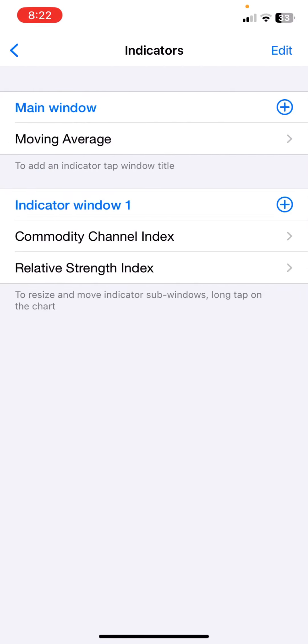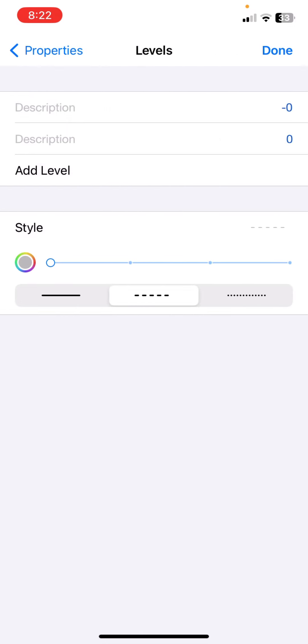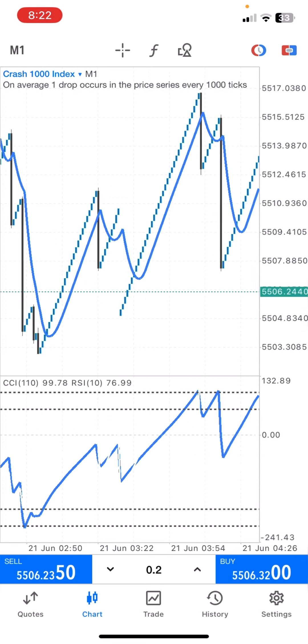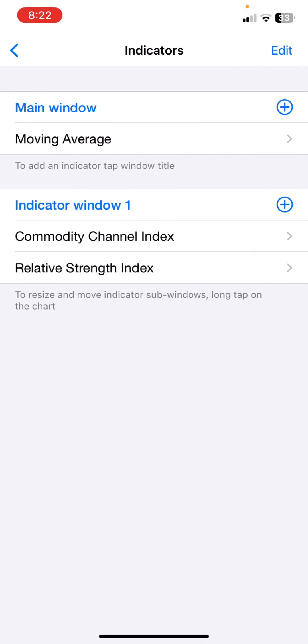Once you add the Moving Average, move on to the next indicator — the Commodity Channel Index. Click on the menu plus, search for Commodity Channel Index, and click on it. In the properties, apply to typical price. For levels, we just need the zero level. Click done and choose any color of your choice. Once you set that up, the CCI will appear in your indicator window.